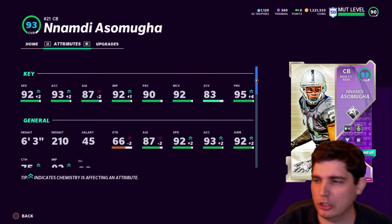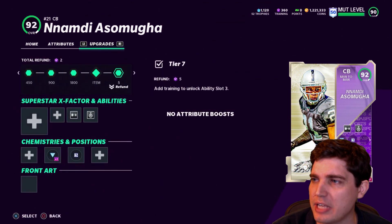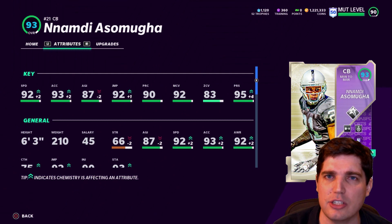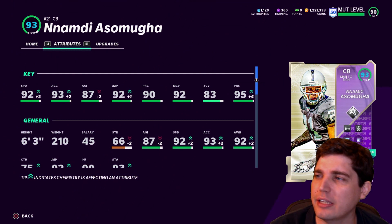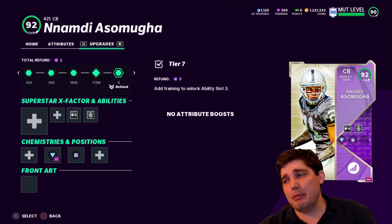Overall attributes — good card. Tall, physical, an absolute beast. And obviously you want to use this guy in a man coverage scheme. Zone coverage at 83 isn't nearly as good. He'll be a little more delayed reacting than if he was at 90-something. So definitely a man coverage beast.